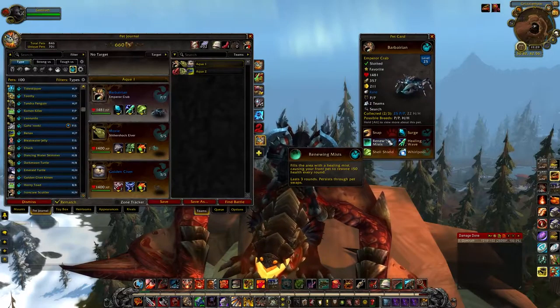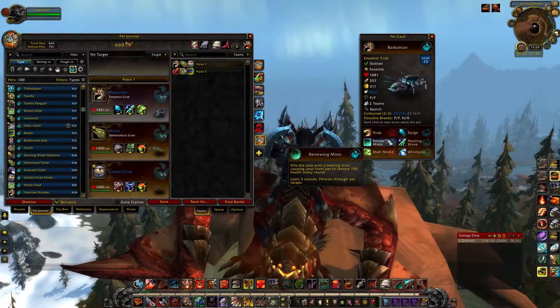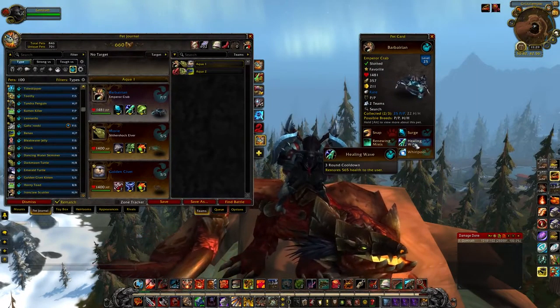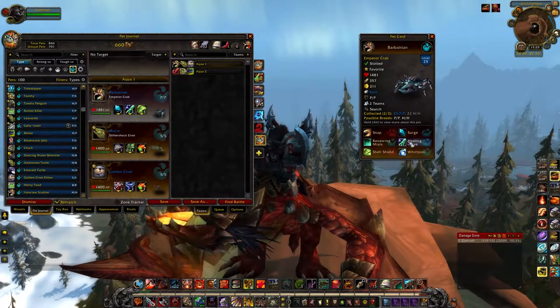You can also throw out Healing Mists, but it does not heal as much — it only heals for 450 health compared to 565. So you definitely want Healing Mists over Renewal.